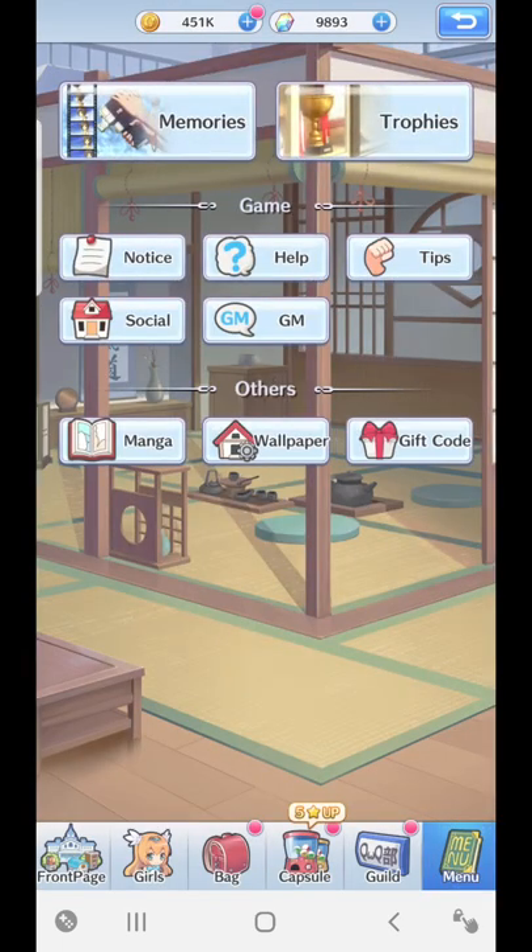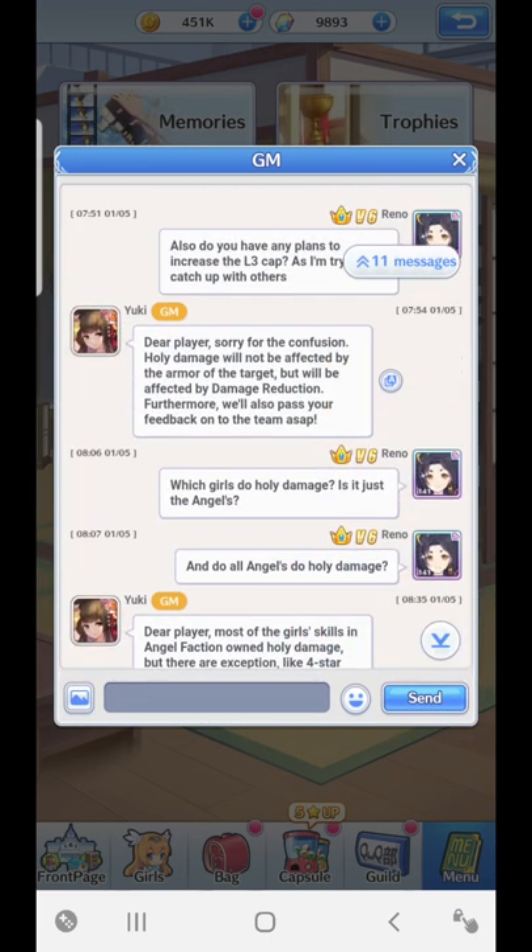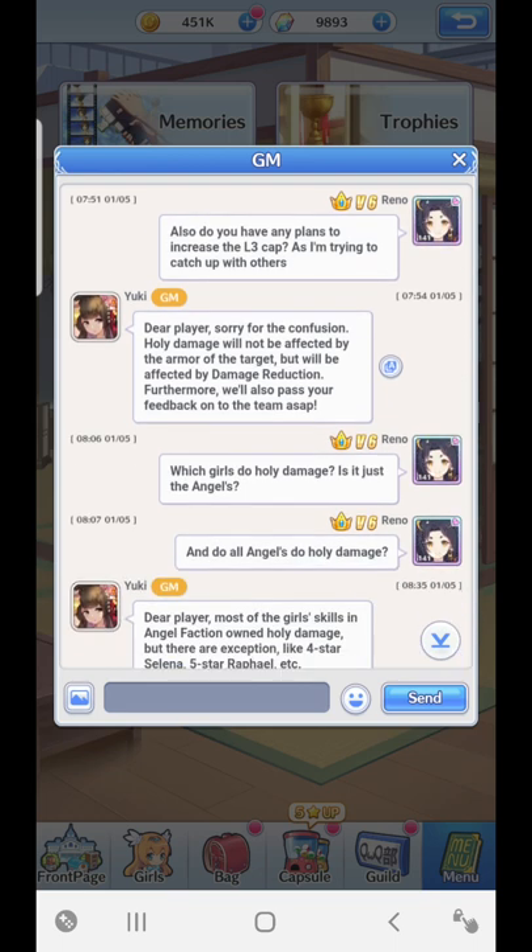Let me show you what the GM said. As you can see here: holy damage will not be affected by the armor of the target, but will be affected by damage reduction. So the base defenses from the girl will be obsolete for holy damage. But if you've got someone like Amazon or En Maya who does damage reductions, or a gear which does damage reduction, that will still be calculated in the final holy damage.